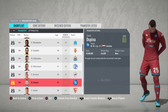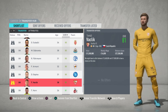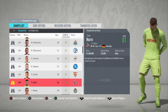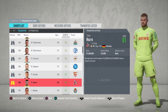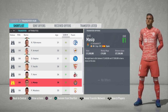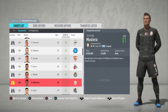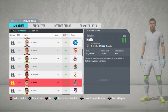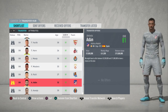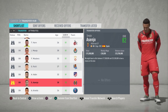David Ospina at Napoli, Thomas Vaclik, Timo Horn — fantastic keeper at Koln — Jordi Masip, Fernando Muslera — the big Uruguayan playing in Turkey — Jeronimo Rulli at Real Sociedad, Antonio Adan, and Sergio Asenjo.